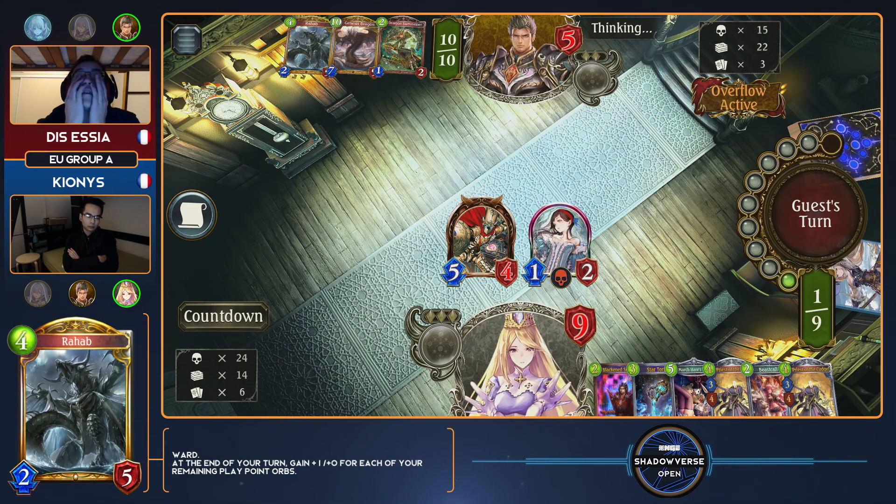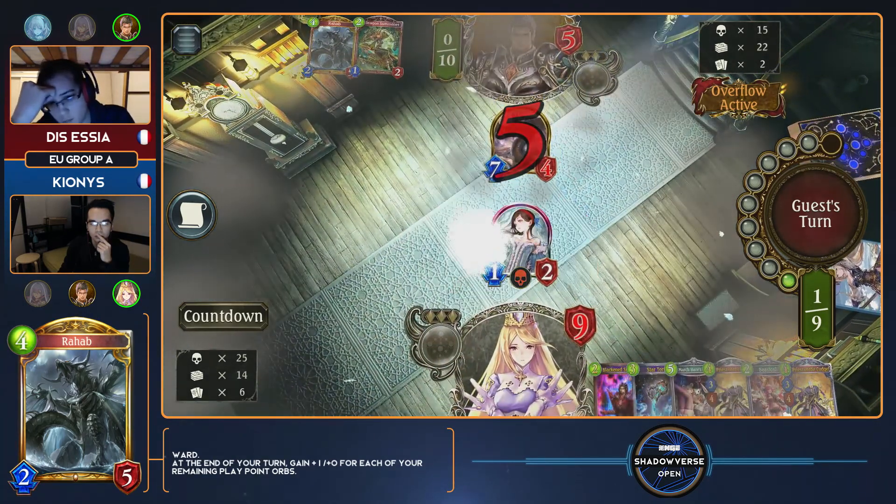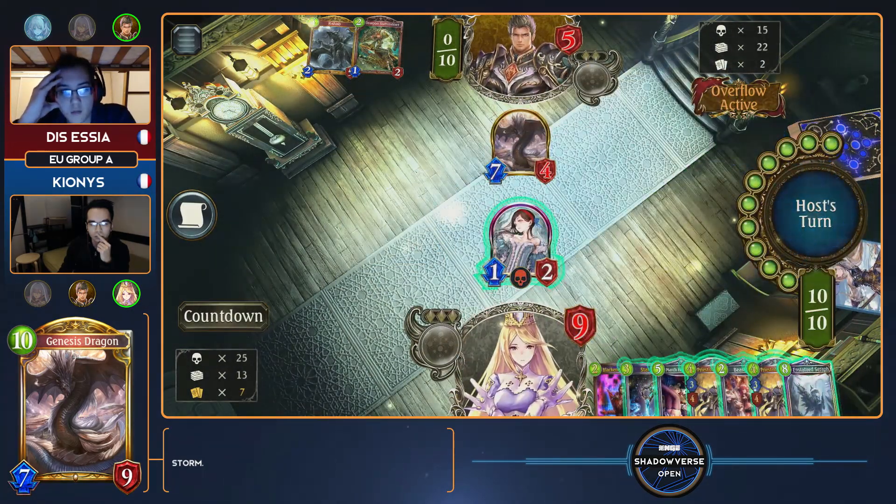I actually think Essia just has to suck it up and play this Genesis Dragon and attack the Tin Soldier. You can gamble again — you can play your Summoner and then Rahab can block if you don't draw anything good — but I think you just have to do it. Even if Princess Snow White can hit the Rahab, then really anything in this entire deck is going to finish off the rest. But as we said, because he drew Seraph so late, he only has one countdown removal in hand, so he won't even be able to win with it over the course of this turn and next turn. Playing it feels really rough.